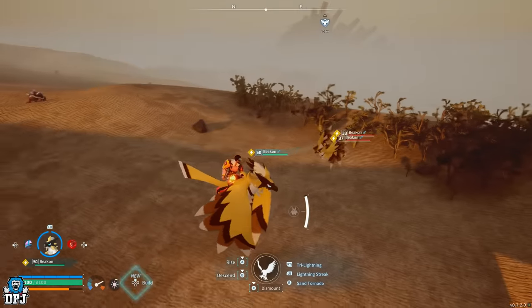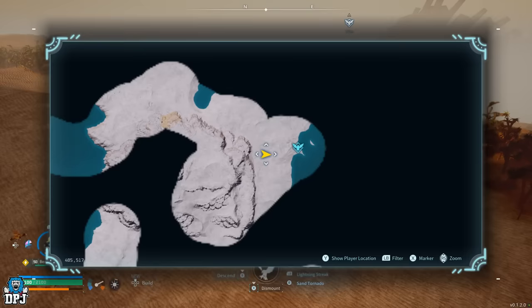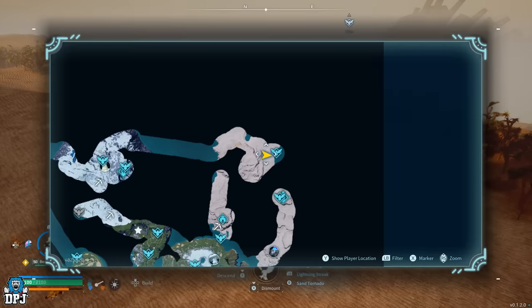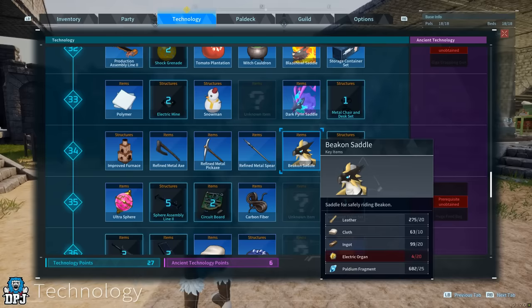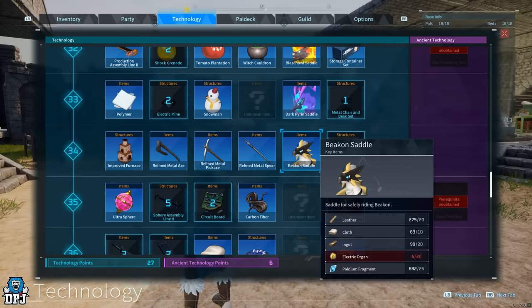Once you capture this thing, you can unlock its blueprint saddle, which requires you to be at level 34. To craft it you need 20 leather, 10 cloth, 20 ingots, 20 electric organs, and 25 palladium fragments. Get out there and go get this amazing legendary bird — you will not be disappointed.